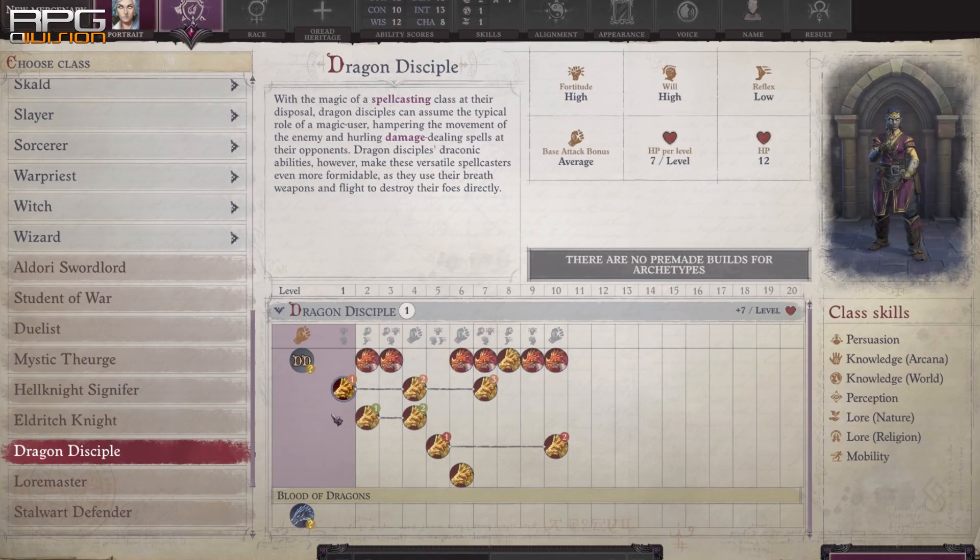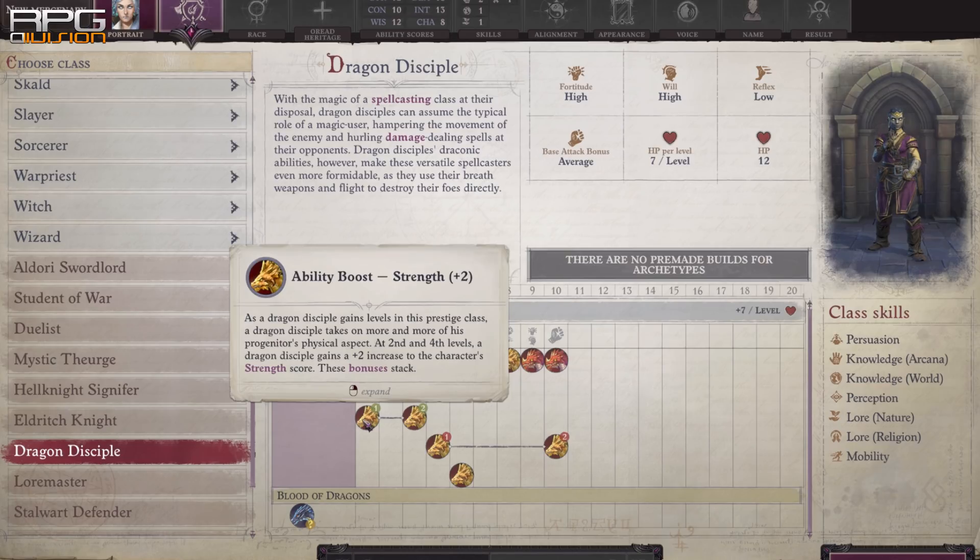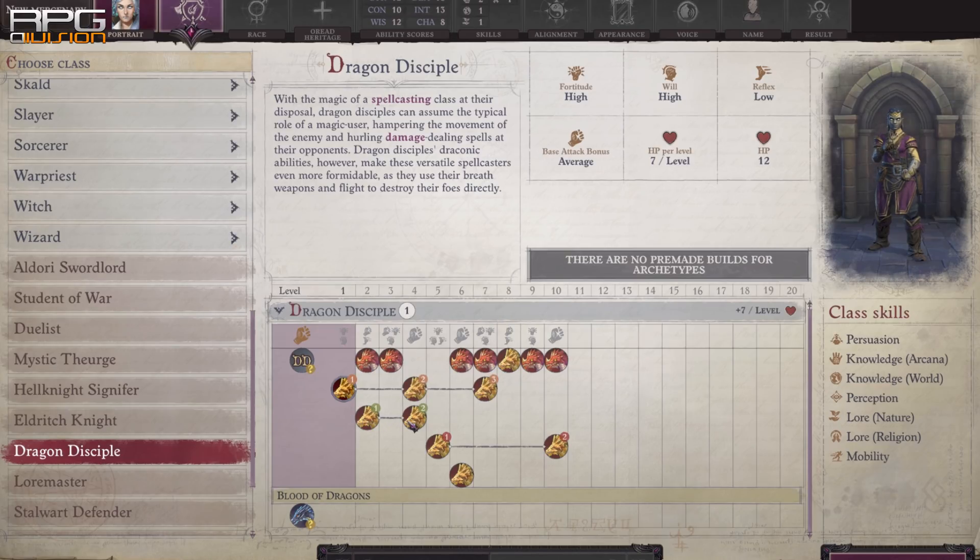4 levels into Dragon Disciple is a godsend for Strength-based characters. With it you get a dragon bite additional attack, +4 to Strength, and +2 to armor class.